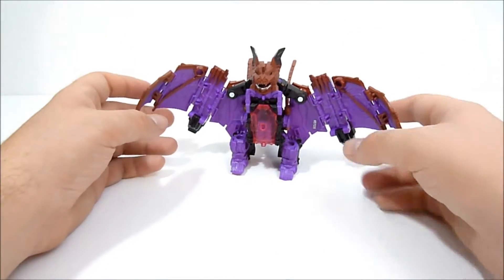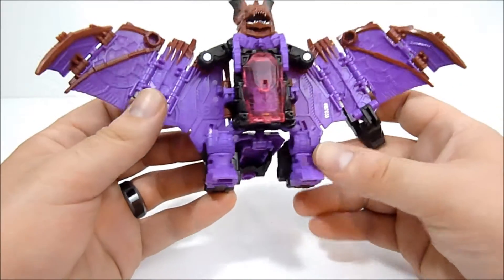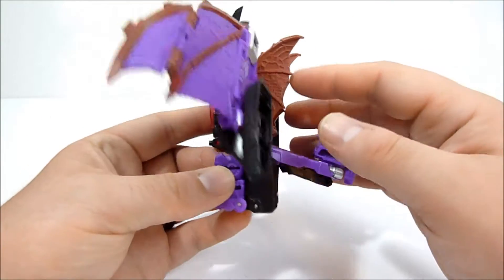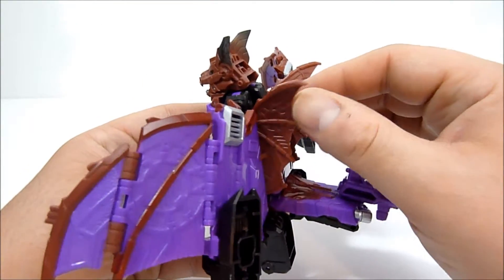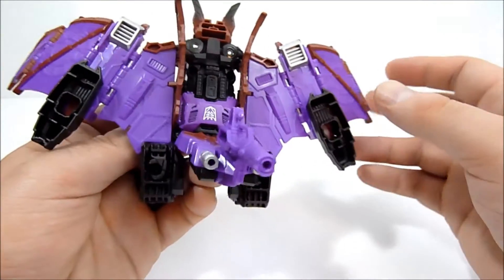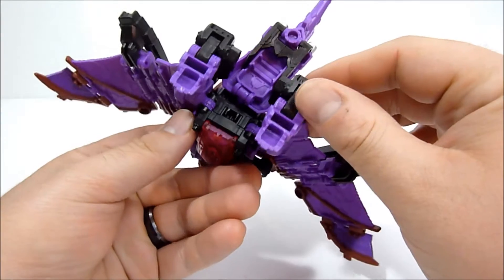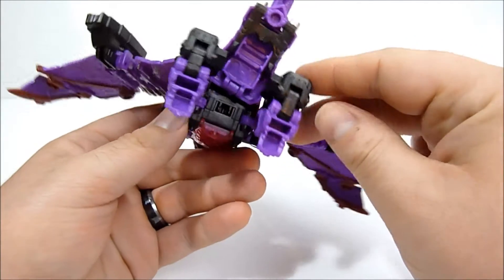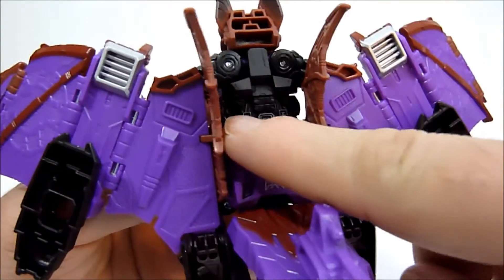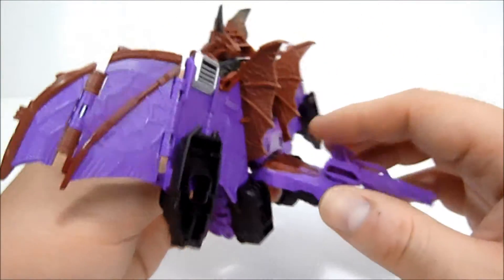So there is his collector card — Mindwipe is a big purple bat with some limited articulation. He's got little winglings along his back. There's no discernible flight stand port in beast mode, which seems weird to me. I'm not sure if you could fit one into one of the little screw holes in his back — I haven't actually tried, so you can try that out on your own.